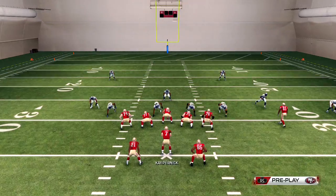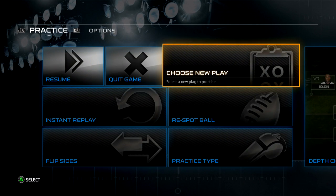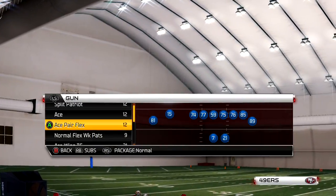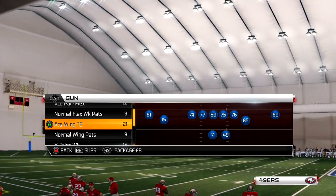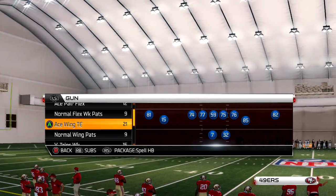Now we're going to tell you why we really like this. You guys might not know this — it's late in the year. Quote: Ace Wing Tight End, quote, number two. Right now — Bell HP package. Number 82 is actually your third receiver.